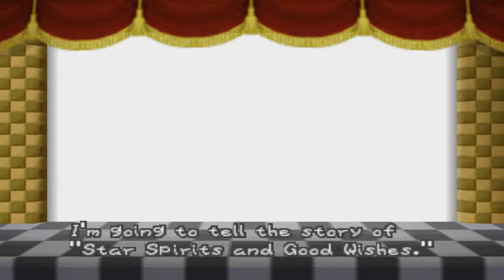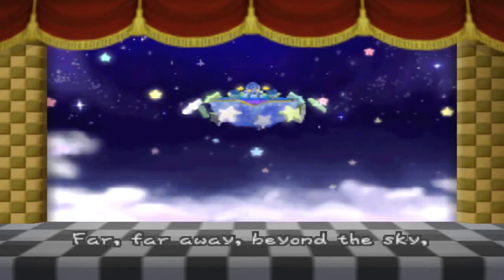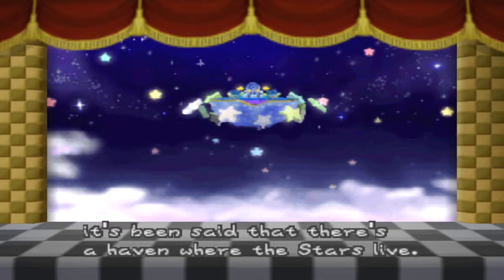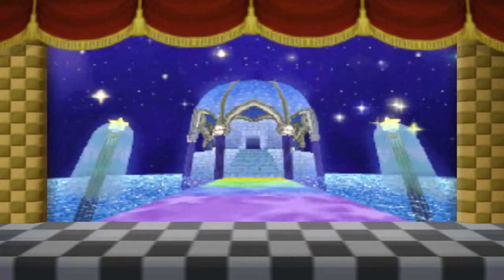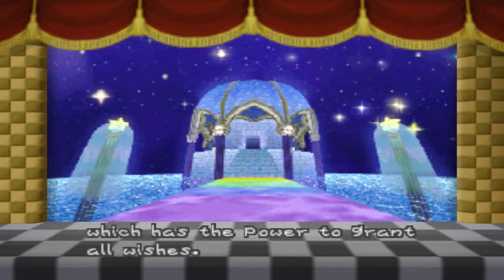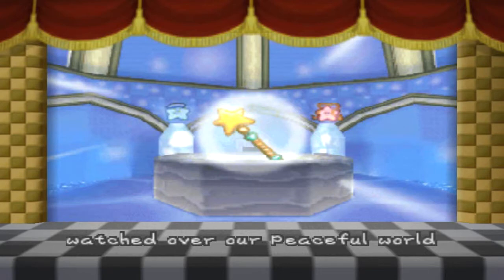Today, I'm going to tell the story of Star Spirits and Good Wishes. Far, far away, beyond the sky, way above the clouds, it's been said that there is a haven where the stars live. In the Sanctuary of the Star Haven, there rests a fabled treasure called the Star Rod, which has the power to grant all wishes. Using this wondrous Star Rod, the Seven Revert Star Spirits watch over our peaceful world. Carefully, very carefully.